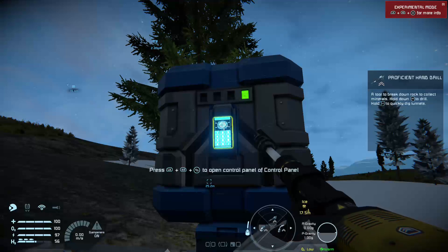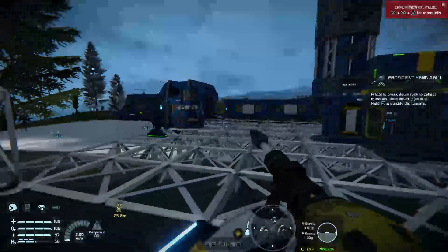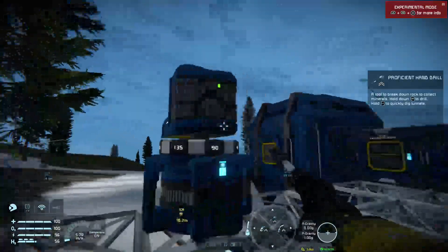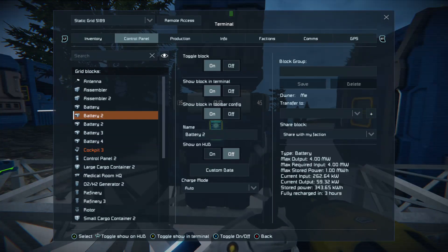Even though this is connected to my base, in four days' time when the battery depletes and shuts down, if I go 500 or more metres away from this base, that will be gone. But this — the one connected via rotor — will stay, because as I said before, it's constantly charging the battery.